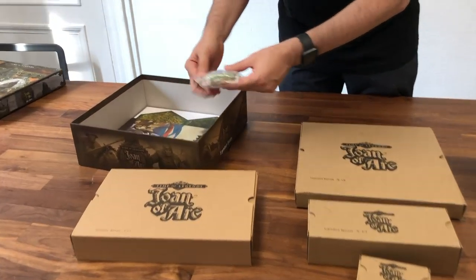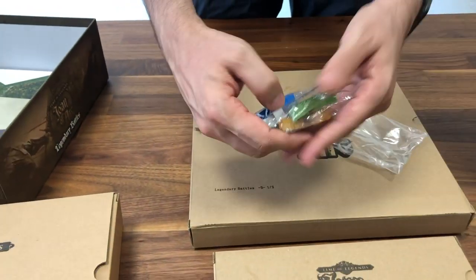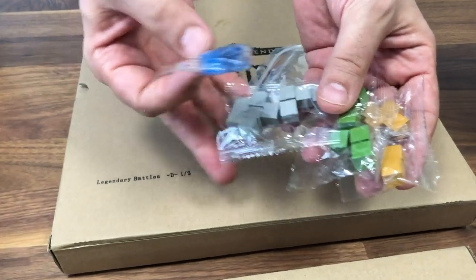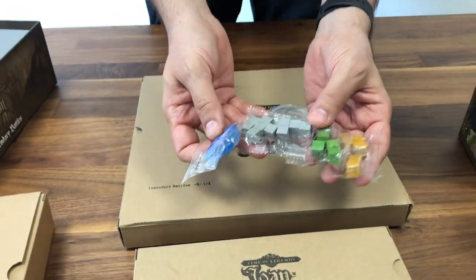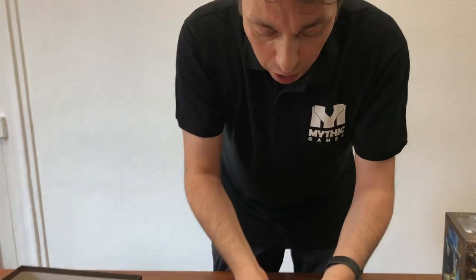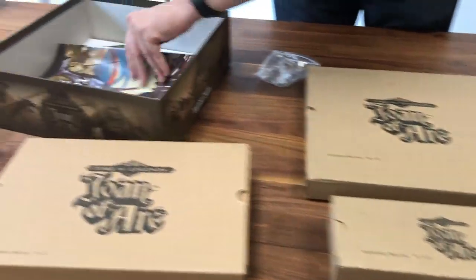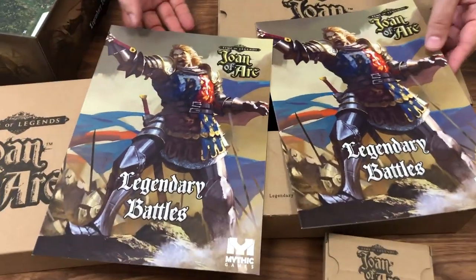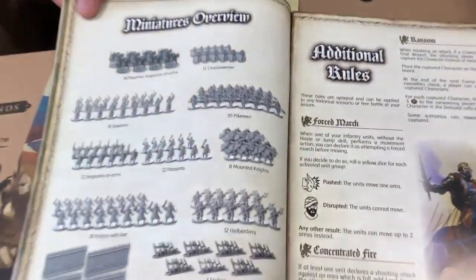This is what you have inside. As you can see, we have new cube orders. Because of course, if you play 5 or 6 players, you need more than what you have in the core box. So here are the two books that you usually see — one is in French and one is in English.